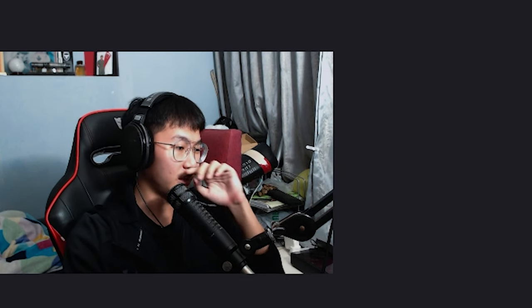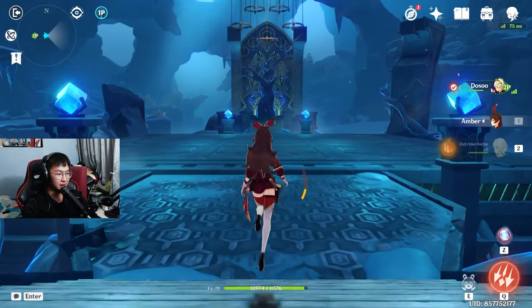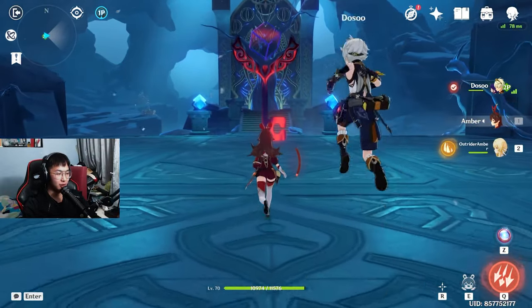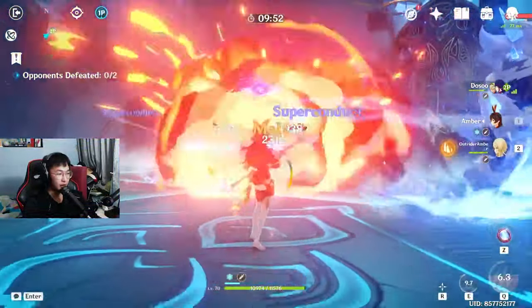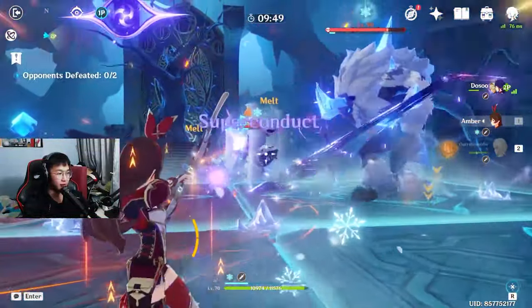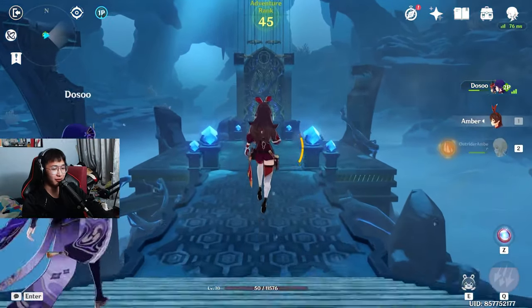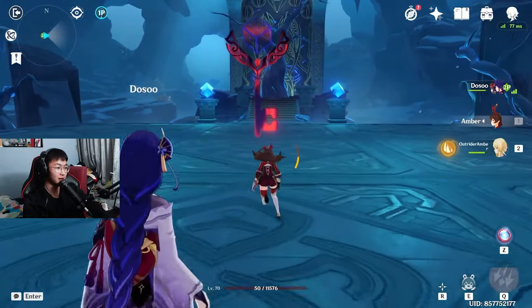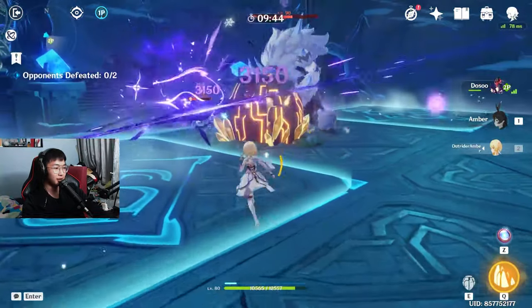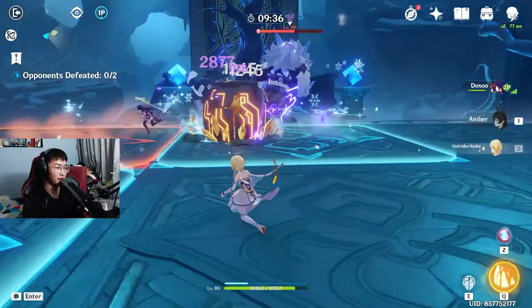So the goal with Ayaka is to hit above 30% crit rate, preferably 40. I would like 40% crit rate. And because I have Mistplitter, at least 220% crit damage. That's my goal at the end of this artifact farming. Two Goblets again? Fizz?! Stop! Literally anything other than Fizz would be good. Nobody fucking plays physical characters! Physical characters are all garbage! Except Eula! But they're all garbage!